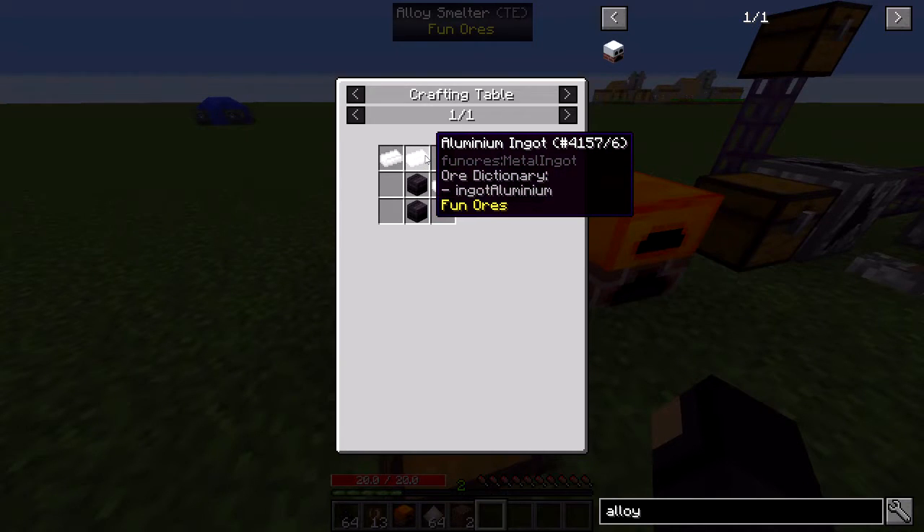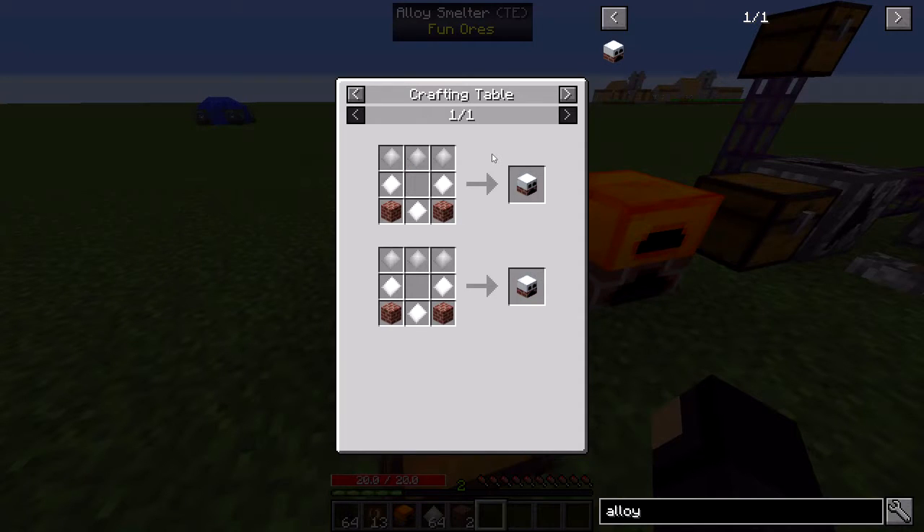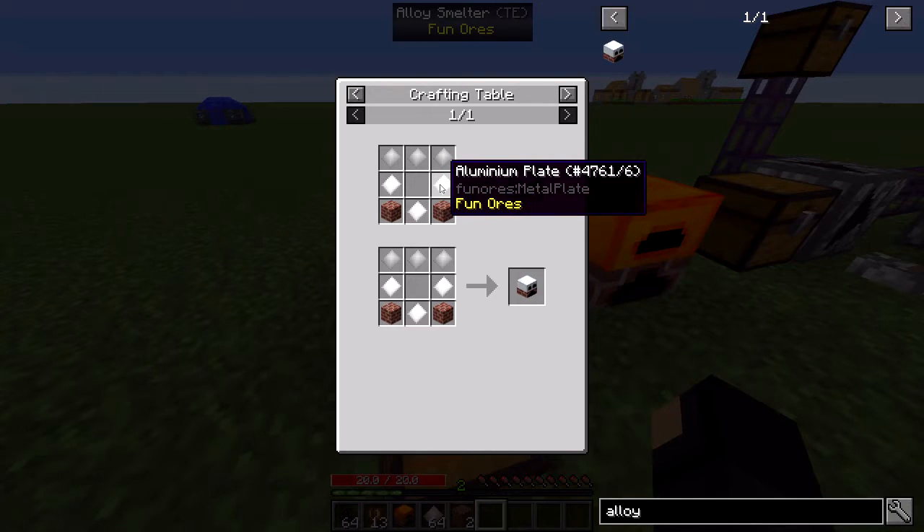I've only got my aluminum ingots ore-dictionary-ed under one aluminum entry. I may want to fix that — there are two different aluminum entries: one without the 'i' before the 'u', and one with it.